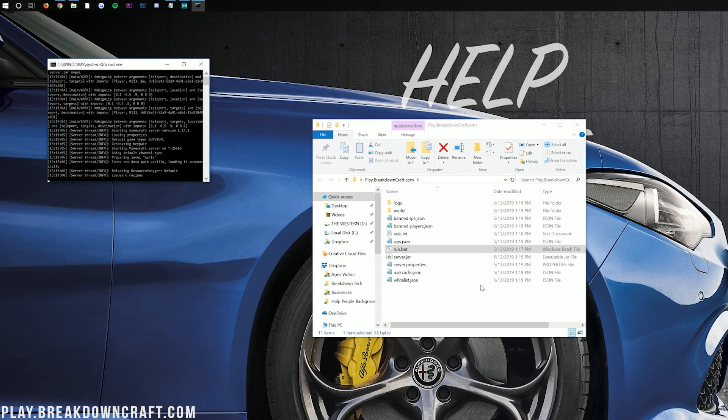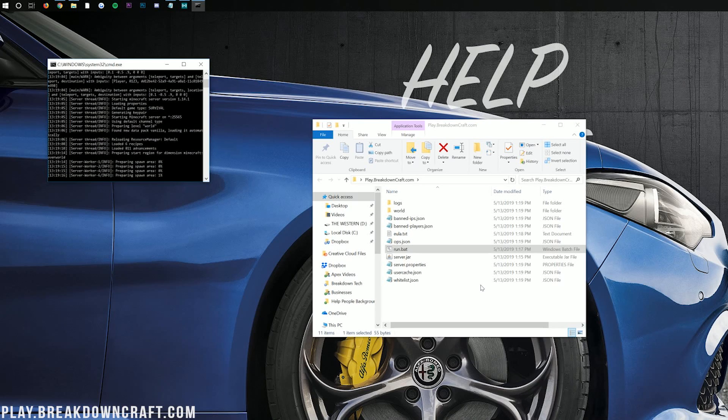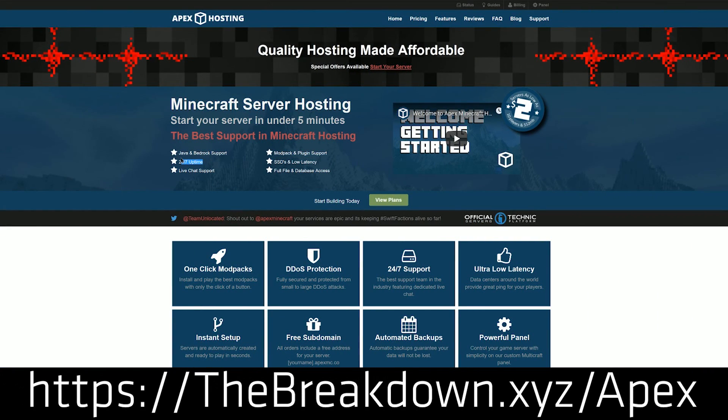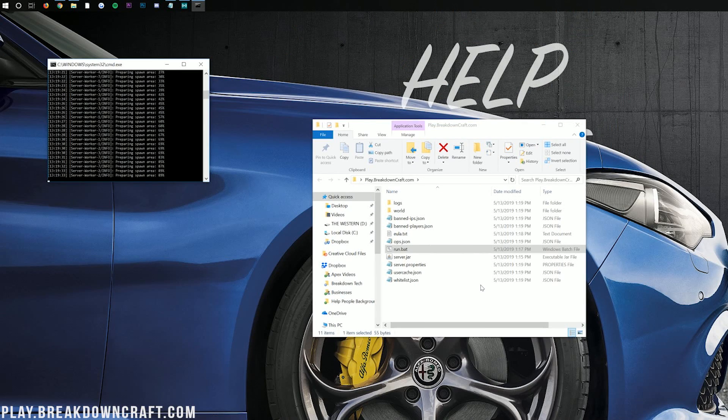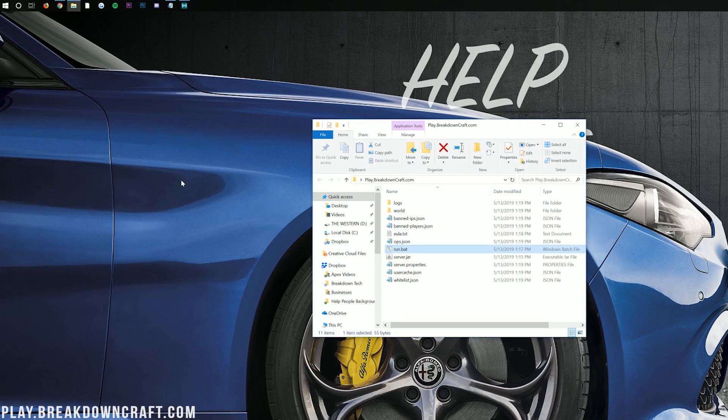At this point, we still need to port forward so your friends can join. Right now only you can join. If you want a friend across the street or across the world to join your server, you're going to need to port forward. If you don't want to port forward, you can get a server with Apex Minecraft Hosting at the first link down below, thebreakdown.xyz/Apex, and set up your server in under five minutes. I have helped millions of people port forward, so let's jump right into it.